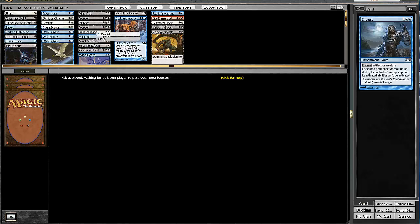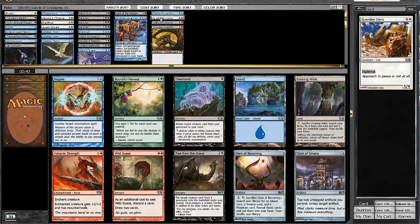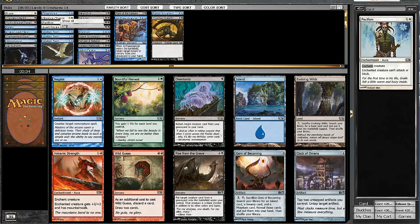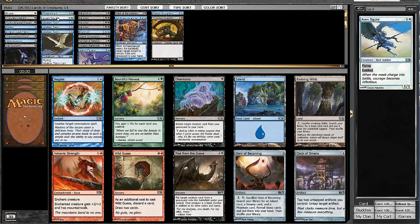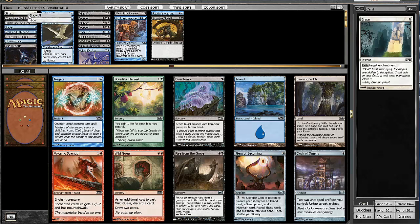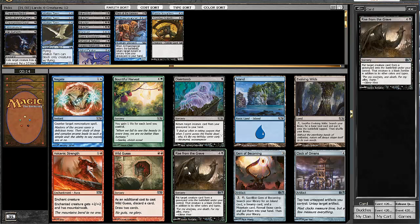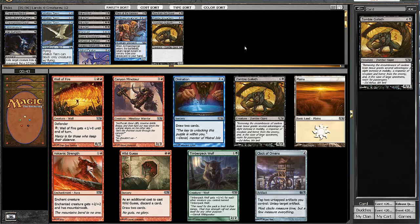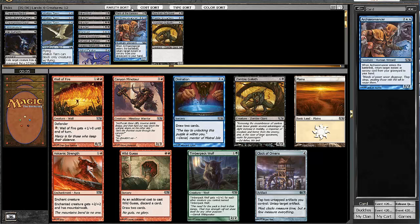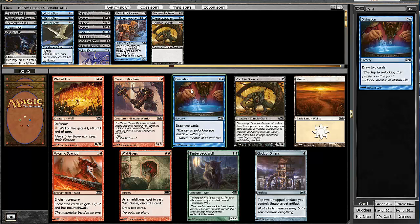Sorry about this being such a mess. There's an Evolving Wilds which we could use to splash the Pacifism. There's a Negate, which I don't like. There's also a Rise from the Grave, which is an option considering we have three Murders. In terms of consistency, I like the Rise from the Grave more than splashing a Pacifism — we already have enough removal. Rise from the Grave serves as a semi-creature. So I'm going to take that. We're looking at 12 creatures plus Vile Rebirth plus Rise from the Grave — that's 13 or 14 — so I'm going to take the Divination here, because I need the card advantage in the blue-black deck.